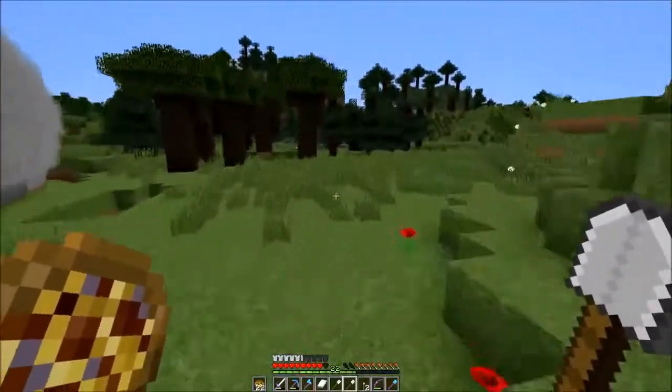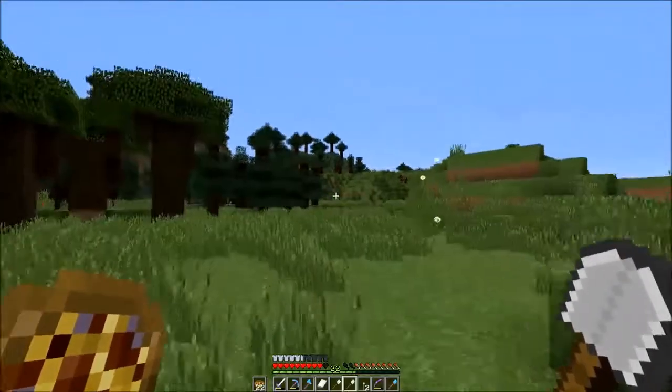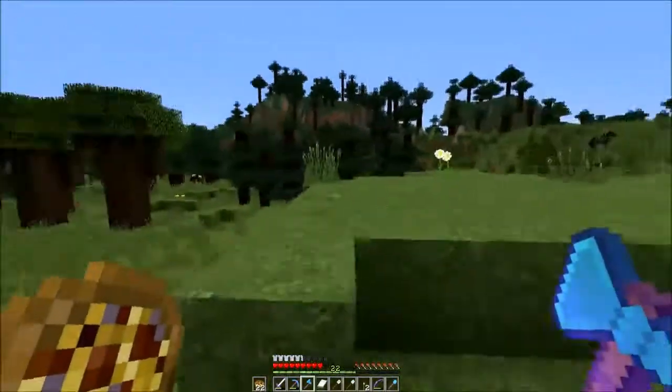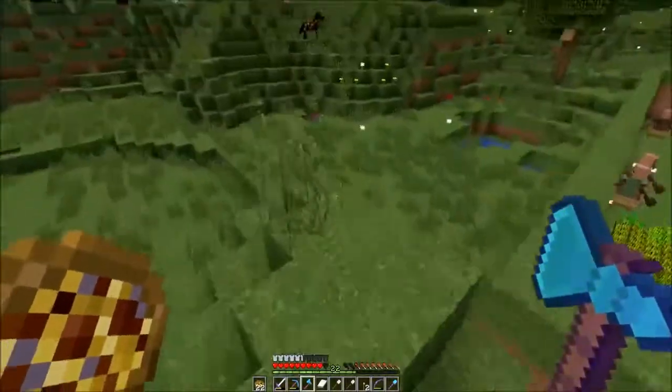I did get myself a diamond pick with Silk Touch and Mending, and an axe with Unbreaking, Efficiency, Silk Touch, and Mending. It's kind of weird to silk touch an axe, but it works with the efficiency and stuff. I don't have an actual mending area yet, but I'm hoping to get one.